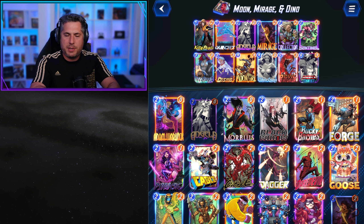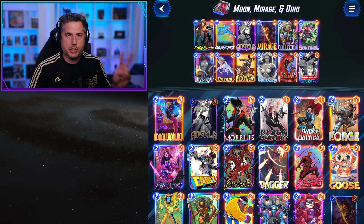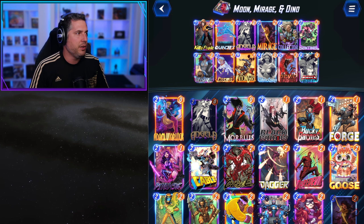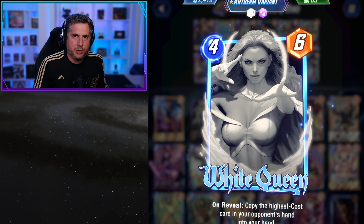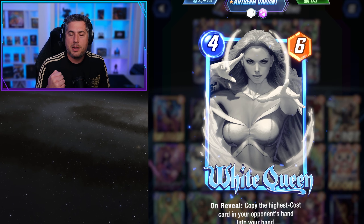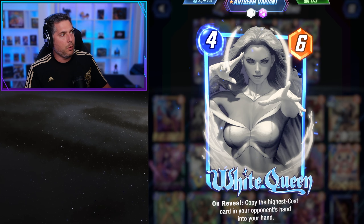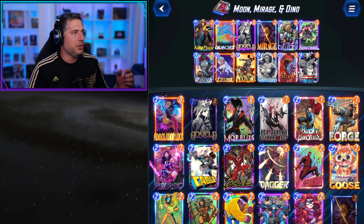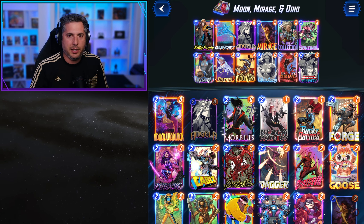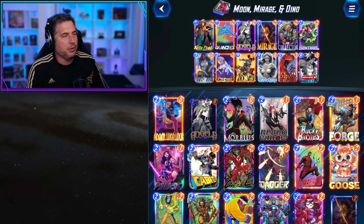I think it's worth targeting from a standpoint of all collection levels. However, it's analogous to a couple of other cards — three in particular that it steps on the toes of. The first is White Queen. White Queen copies a card from your opponent's hand, but copies the top-end card and does not provide a plus two. It's a four-six versus a two-two for Mirage. White Queen usually gives you critical information in the late game about their late-game play, whereas Mirage's mid-game scouting is still useful, just not as impactful.